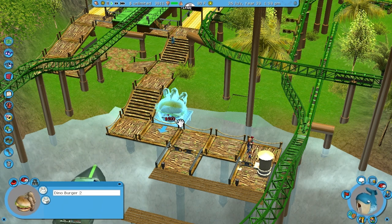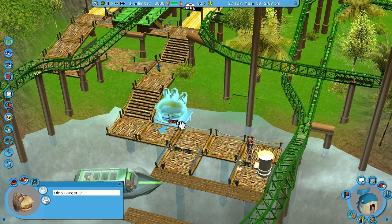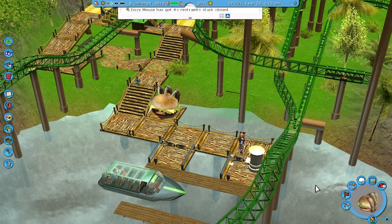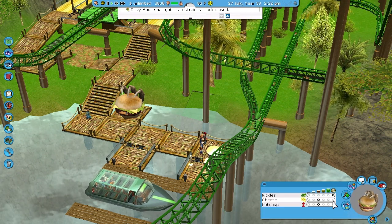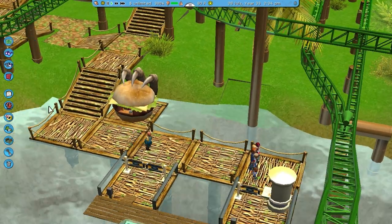Let's see — how do I want to do this? I guess I can put it like right here. Dino Burger, open for business. It said open for business. Give them what they want — customer's preference on how much ketchup, cheese, and pickles they want. I don't really care.